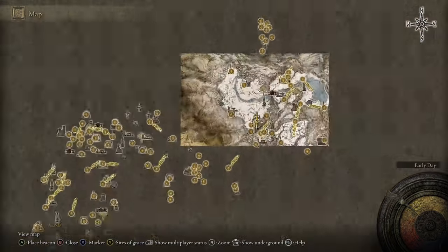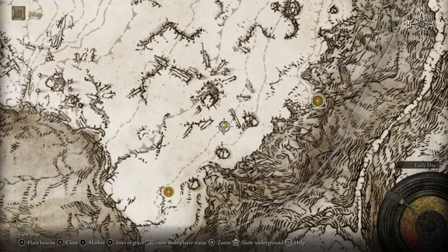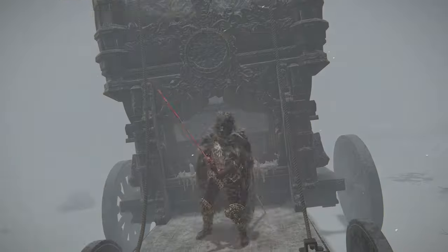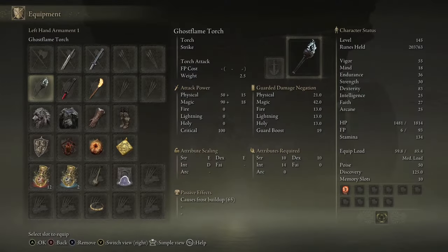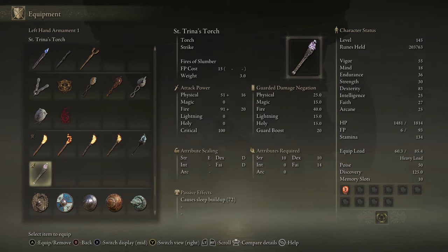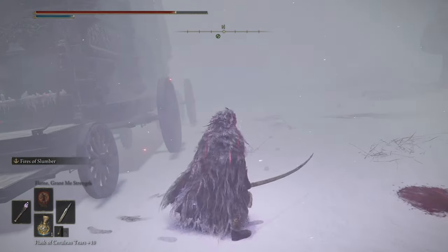For the final torch, you're going to want to be in the Consecrated Snowfields on the upper portion of the map. In this vicinity right here, there's going to be a caravan you're looking for. It's going to have two giants and a bunch of guys surrounding it. On the back of that caravan is the final torch — Saint Trina's Torch — and this one scales with faith again, but it causes sleep buildup.